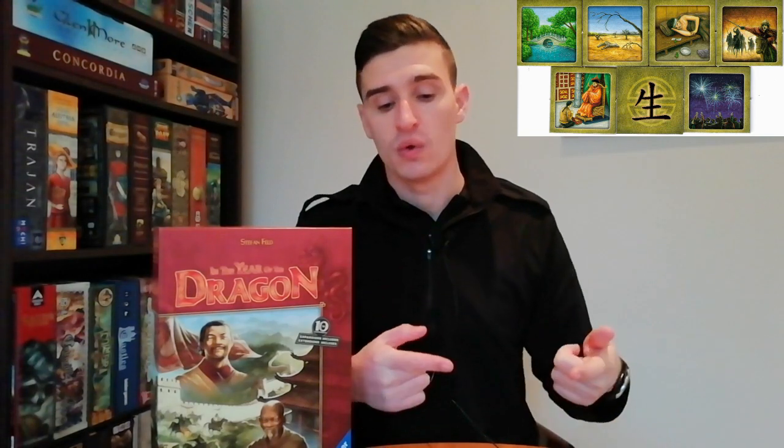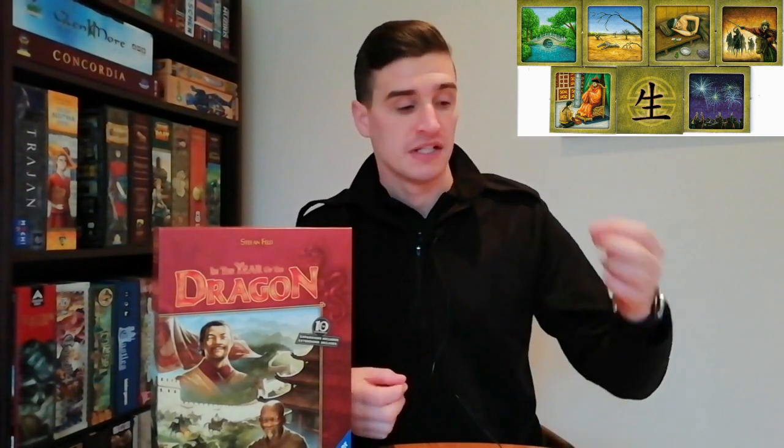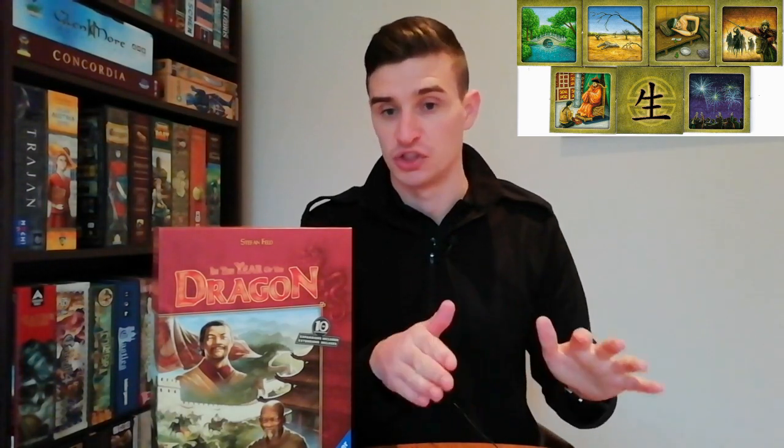The workers have varying strengths because you have young workers and more experienced ones. The more experienced ones give you more powerful bonuses, but they have a lower initiative on them, so when you recruit them you're not going to move as far on the recruitment track. If you take the weaker ones you're going to move a lot faster, meaning you're going to probably stay in front of the initiative order for longer, which means you get first dibs on the tiles you want.